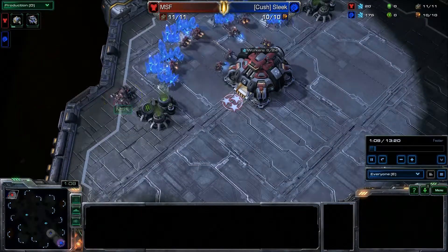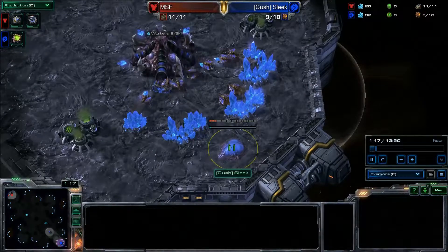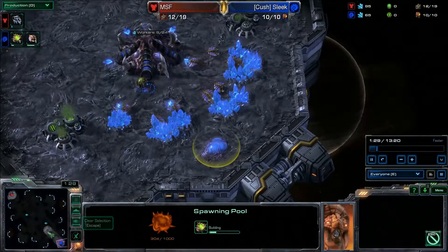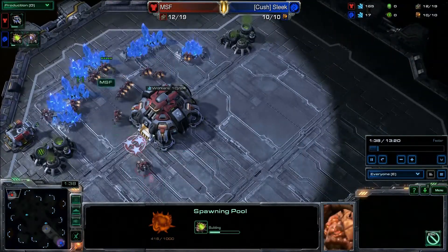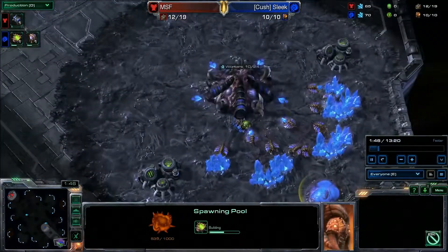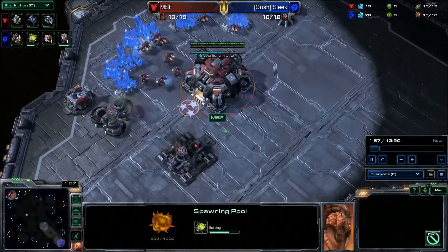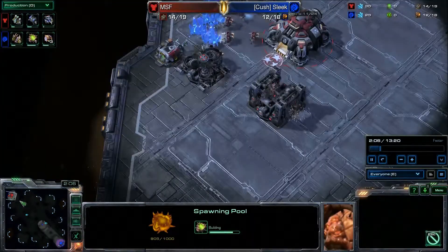MSF is getting his first Supply Depot, and I've got my Spawning Pool coming. My strategy is to get to 10 Supply, drop a Spawning Pool, and then start building up my Supply again. Overlord is making that slow move. MSF is already ahead of me, but he's only just getting his Bunker. My strategy requires early pressure — really early pressure — or else I will fall behind economically. Getting an Extractor; he's getting his Refinery at about the same time.